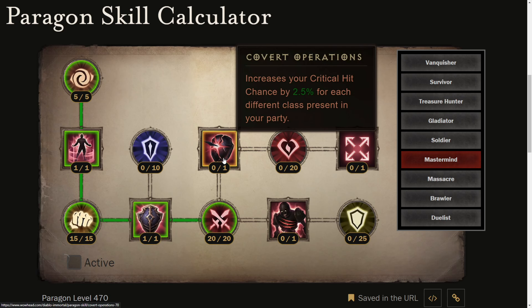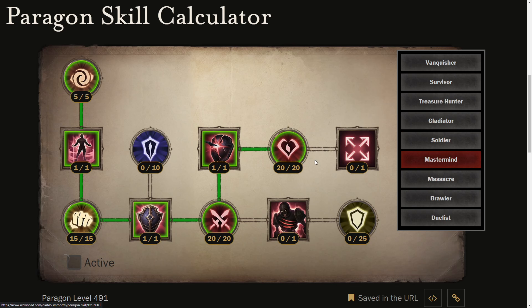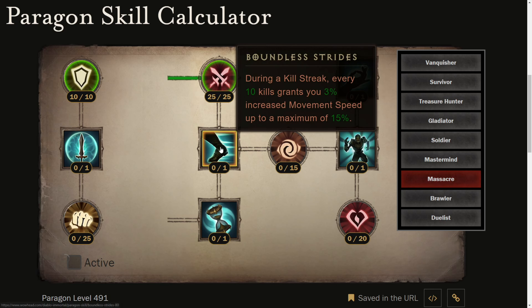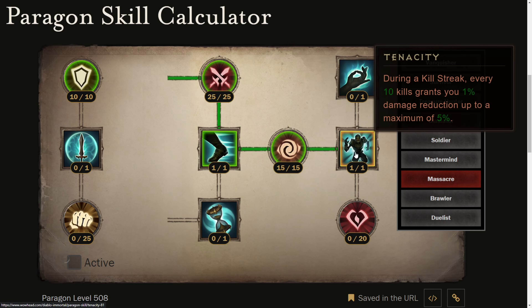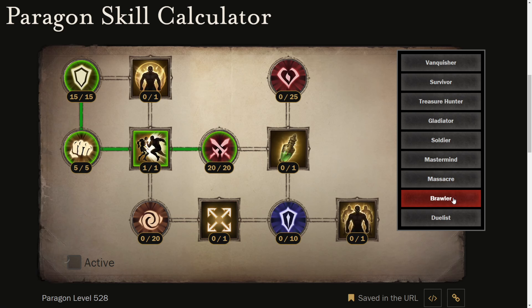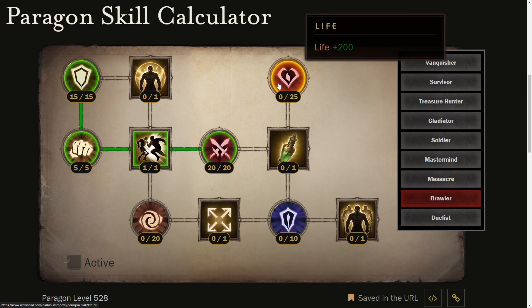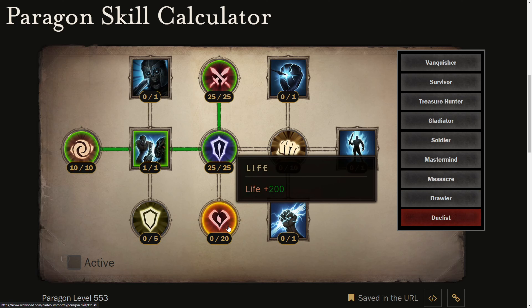Mastermind: Covert Operations and then life again. Massacre: Boundless Strides to unlock potency. Tenacity, tenacity, going to life. Brawler: 25 points here, then life. I am 565, so I still have around 12 points left — going to life, going to life, going to life here.